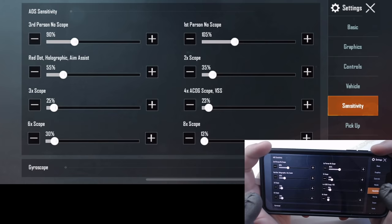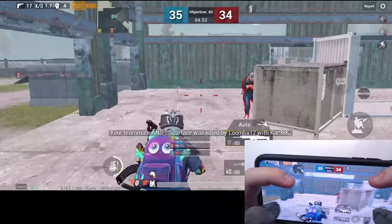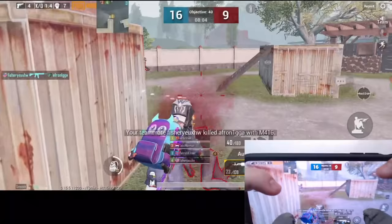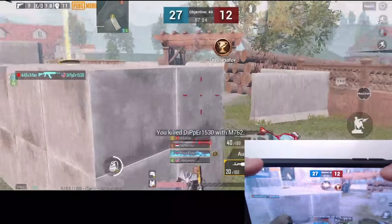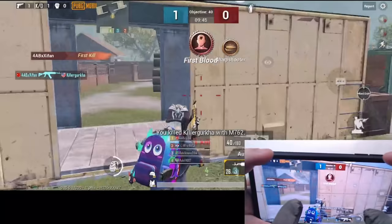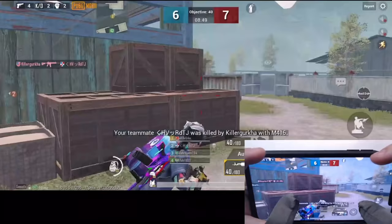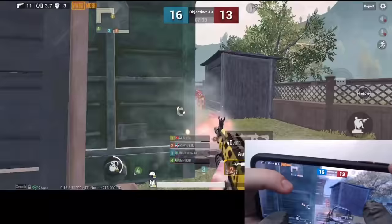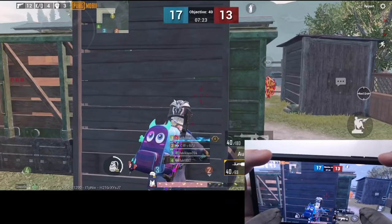If you are a non-gyroscope player, the ADS sensitivity basically decides how well you can control recoil for any scopes and guns, so take a lot of time to adjust it. Third and first person no-scope settings also play a factor in the accuracy of your hipfire — normally you can set it the same as the camera sensitivity, but personally I turn them down a little for more accuracy. For other scopes, start at 1% and adjust by 5% increments until you master vertical recoil. Find your most comfortable thumb movement and keep it consistent — let sensitivity follow your thumb's movement, not someone else's habit.